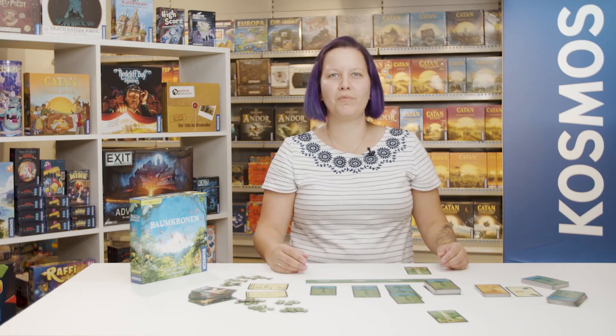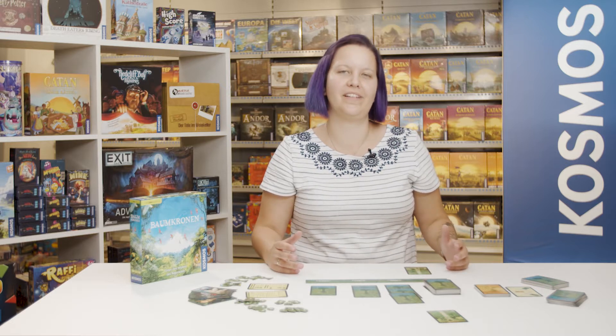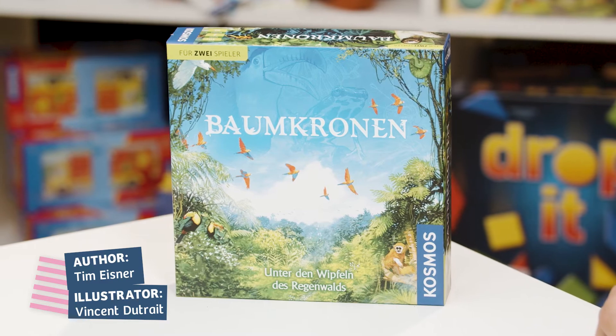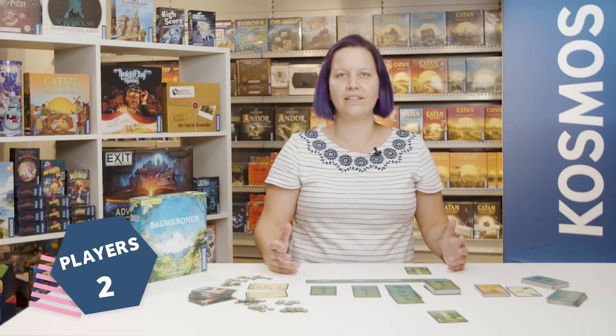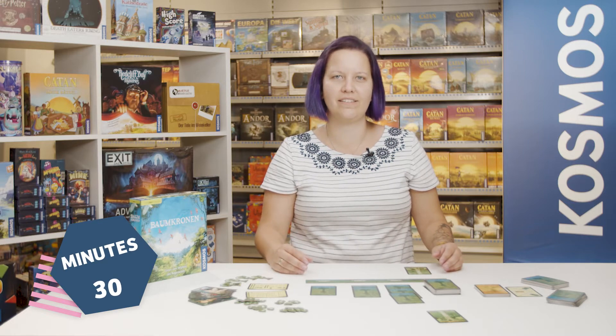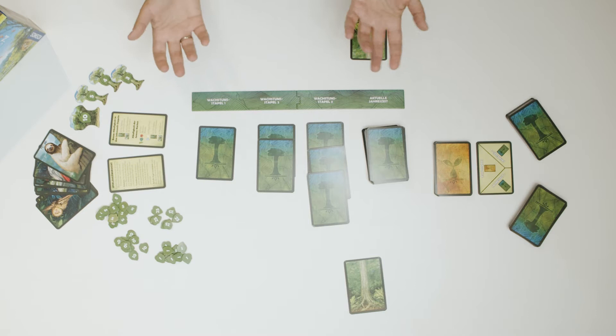To celebrate the 25th anniversary of the Cosmos Games for Two, the 50th game in this series entices us away to play under the treetops of the rainforest. Canopy is a game created by Tim Eisner and illustrated by Vincent Dutré, in which two players aged 10 and over make their own little piece of rainforest grow over the course of three seasons, card by card.